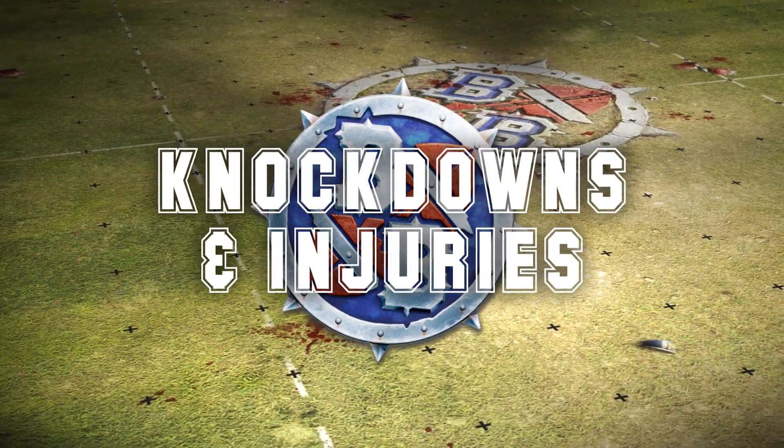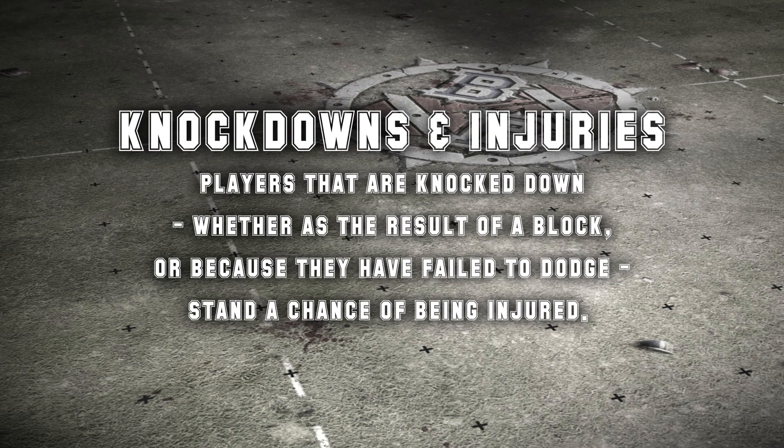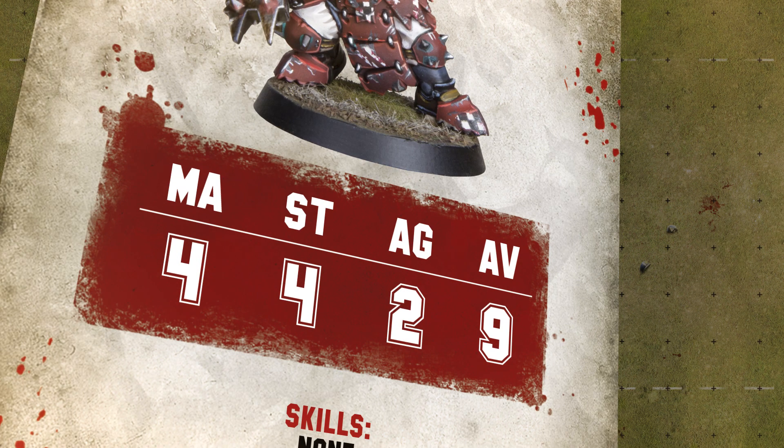Knock Downs and Injuries: players that are knocked down, whether as the result of a block or because they have failed to dodge, stand a chance of being injured. The other coach rolls two dice. If the total is greater than the player's armor, that player suffers an injury.